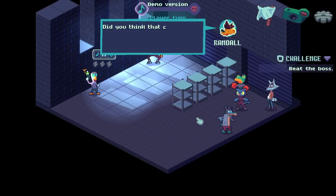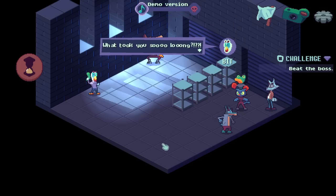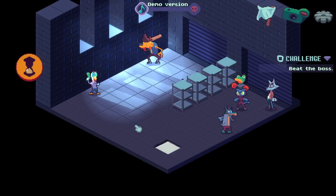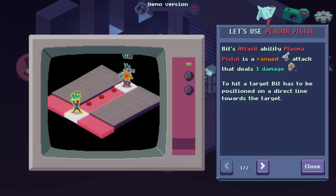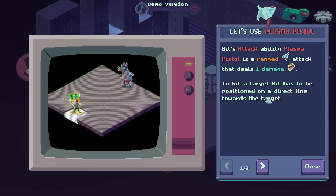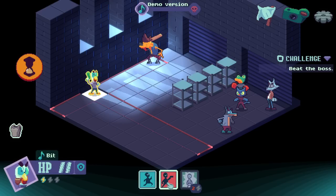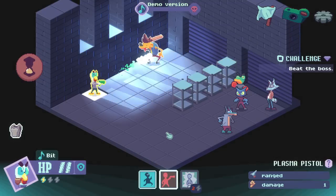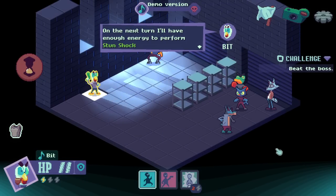What is your deal, man? Do you think capturing me was gonna be a quick cash grab? Prepare for a world of pain. Bit's attack ability is plasma pistol — it's a ranged attack, does one damage. To hit a target, you have to be positioned in a direct line. Be careful with your positioning, as the attack can be blocked by unwanted objects or characters. Energy cost two — we don't have any right now.